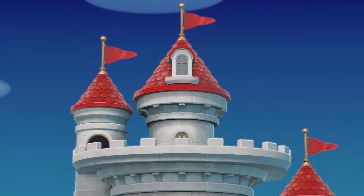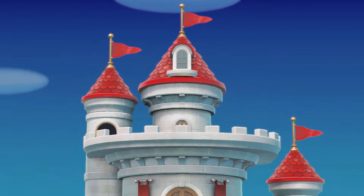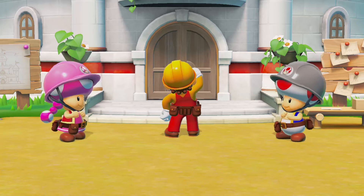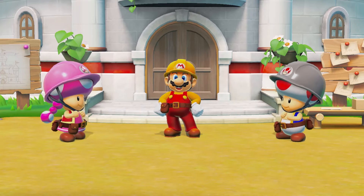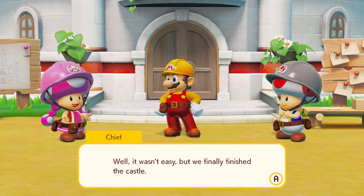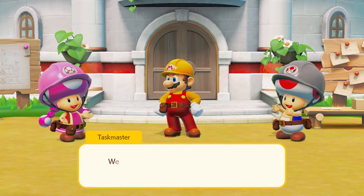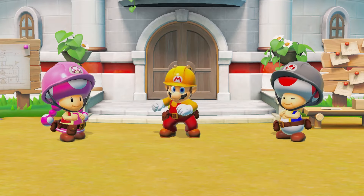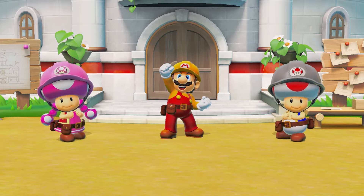I might do some other Super Mario Maker 2 video with me building courses — maybe a timelapse or something. Okay, it wasn't easy but we finally finished the castle. Wait, why is she called Chief when it's clearly Toadette? You couldn't have done it — Princess Peach would be thrilled. Woah!